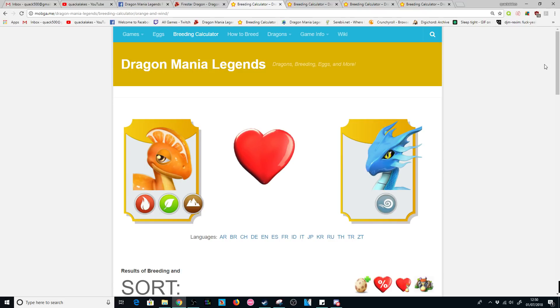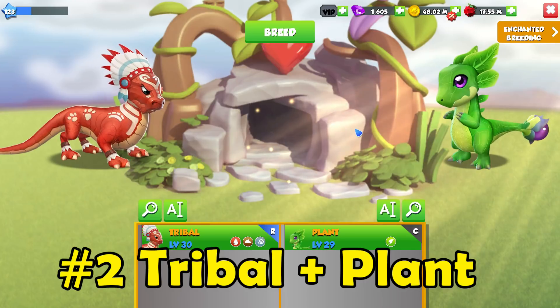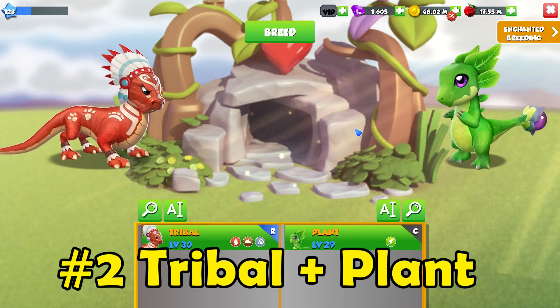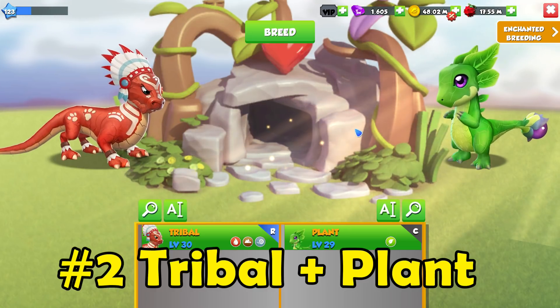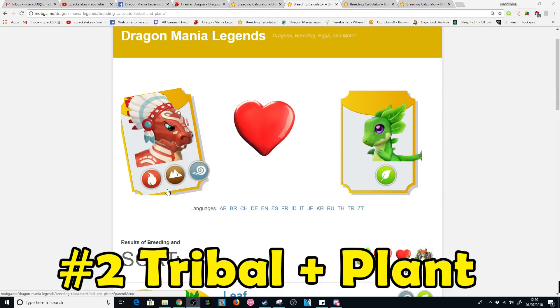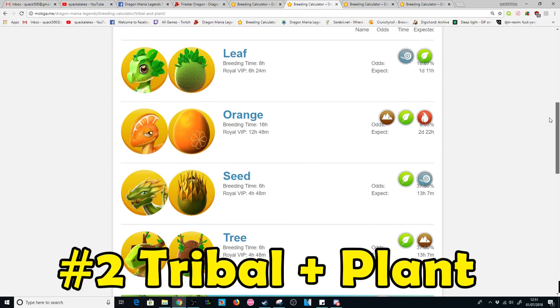If you don't have the Orange and Wind dragons, another absolutely amazing combination is the Tribal plus Plant dragons. Just like with all combinations, if I suggest a dragon like the Tribal, you can use any dragon with the same elements and replace him — so the Prairie plus Plant, or any dragon with Fire, Earth, and Wind bred with the Plant will give the same odds. This combination only has four possible outcomes, though most breeding times are relatively long — six hours minimum and 16 hours being the longest. It gives around a 3.5 to 4% chance of breeding the Firestar Dragon, so it's still a really good combo.